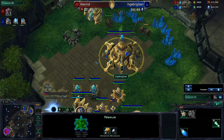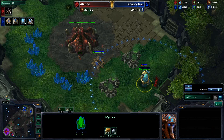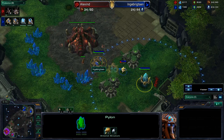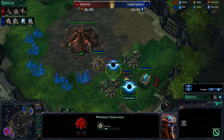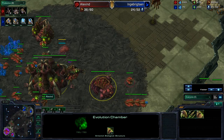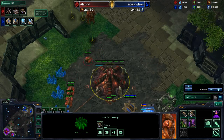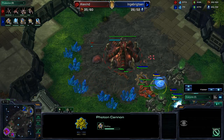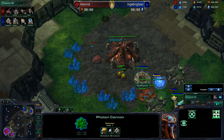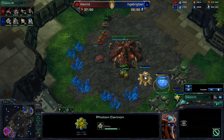He's going around to the back of the base and there's no gateway up for Sen to deal with this. It looks like his nexus may be going down. A pylon goes up by Sen — he tries to throw a pylon down to get this cannon up, but he's out of range. He's going to throw down another pylon and another cannon. What an amazing play by Sen, bringing that probe down there to get that pylon. So this cannon will have power right here.